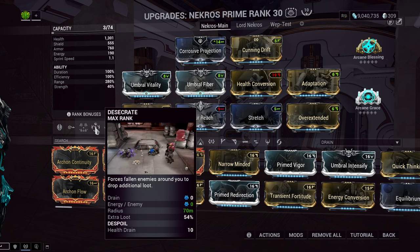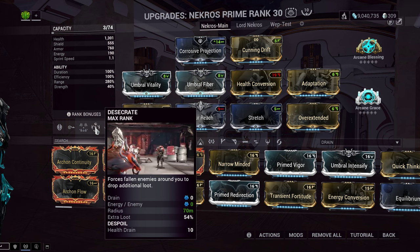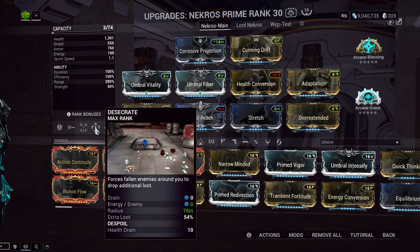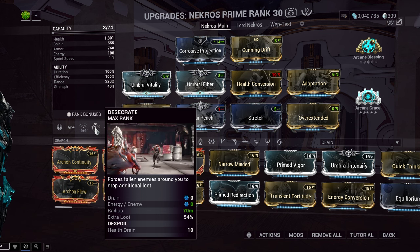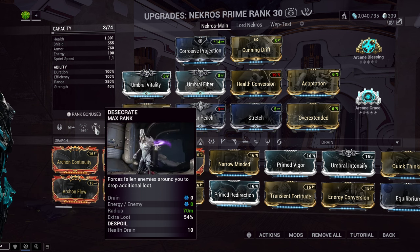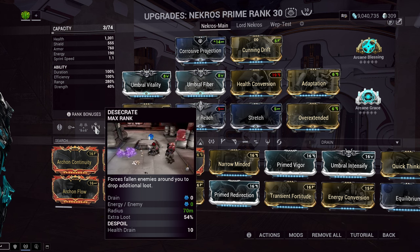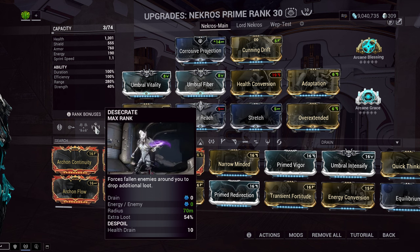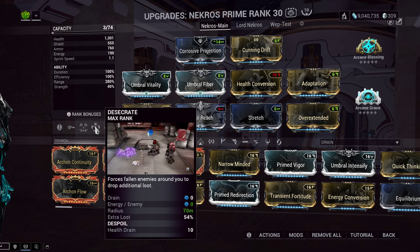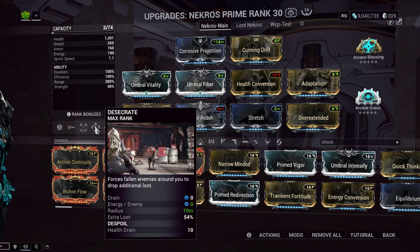It's important to know because a lot of times you're going to be mixing a Speed Nova with Necros. Enemies affected by Molecular Prime are going to have their decomposition timer decrease to 3 seconds. Necros can desecrate 3 bodies every second. So if you and your buddy Billy are bringing his Speed Nova and it's just the two of you going to farm resources, you should be fine — Necros desecrates at such a quick pace, 3 bodies per second, that you won't be missing any desecrates.